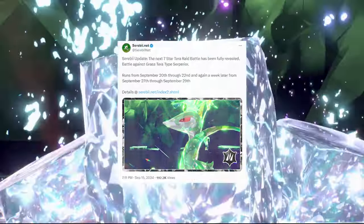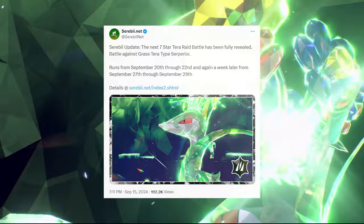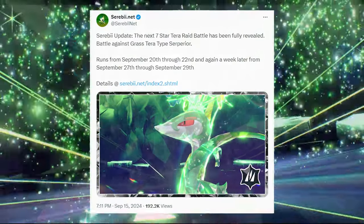The two-year-long marathon of starters appearing in 7-star Tera Raids pushes forward in Pokemon Scarlet and Violet with its latest entry: 7-star Grass Tera Serperior. Welcome back to another DanSquared video, Danimals. We are almost done with the starters. Then it will finally be time for 7-star Koraidon and Miraidon to appear, but until then we've got Serperior.